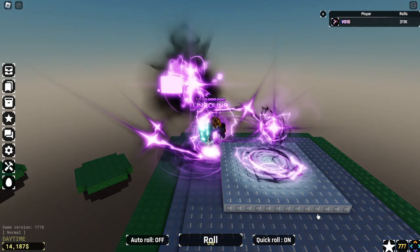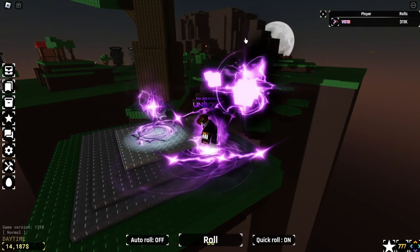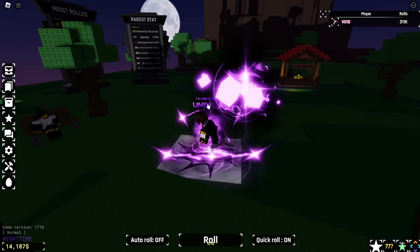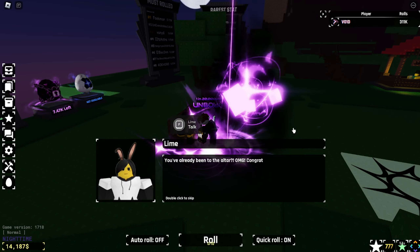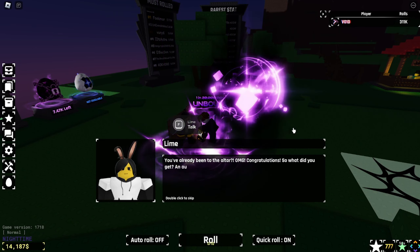It turned purple! So with unbound, you go up and do the chant first, then come over here and the lightning strikes make it purple. Walk into it and talk to this NPC. Oh yeah, we did it — you've already been to the altar. Wait, what — did you get an aura item?